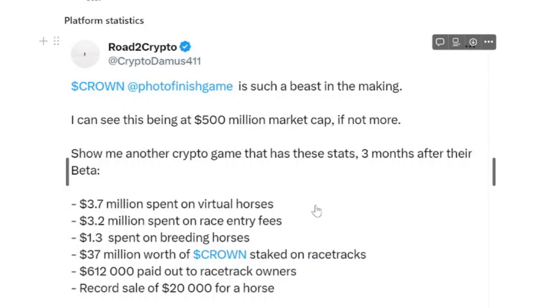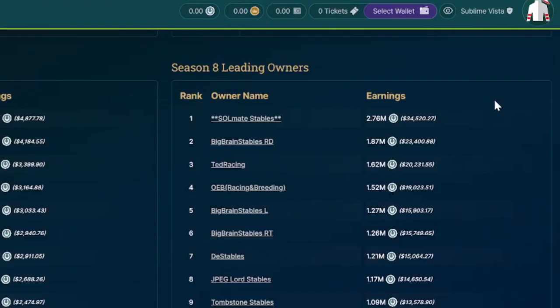Something which I found really impressive is their platform statistics. As crypto investors, one thing we worry about is whether users will actually use the projects we are invested in. This isn't something we need to worry about with Photo Finish Live because $3.7 million was spent on virtual horses and $3.2 million was spent on race entry fees. And that isn't even the most impressive stat — some users have made $15,000 plus in Season 8, which is the equivalent of just one month in the real world.